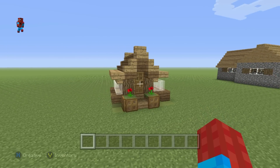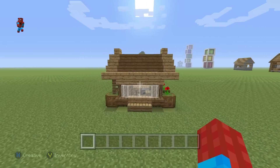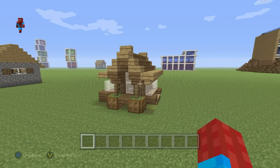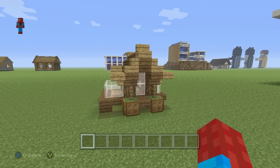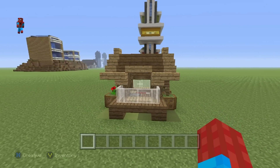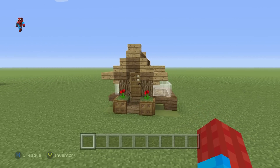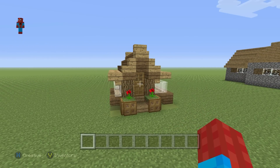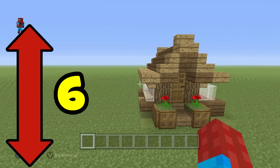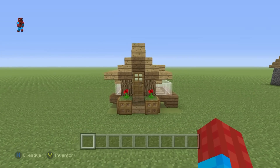Hey, what's up YouTube! In this video I'll be showing you the best looking compact house that I have ever made. This is the most efficient, most compact, best looking, highly functional house that I have ever made in Minecraft. This thing, this beautiful little thing, will fit in a 6 block by 6 block area — that is 6 blocks across the front and 6 blocks going backwards, and coincidentally upwards as well.